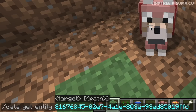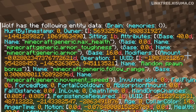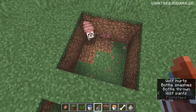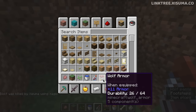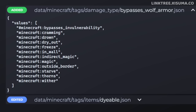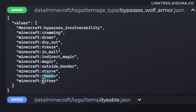Using this command we can grab the data of the wolf. It's got 40 for its generic max health, so this wolf hasn't taken any damage. However, there are some damage types that will bypass the armor and deal damage directly: magic (i.e., potions), entity cramming, drowning, drying out, freeze when inside a block, indirect magic, outside the world border, starvation, thorns, and the wither effect.